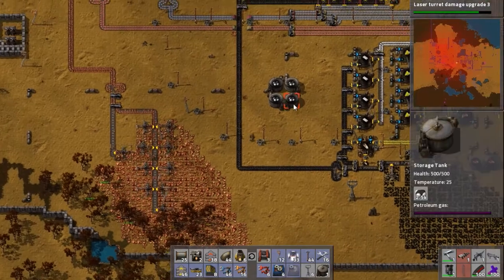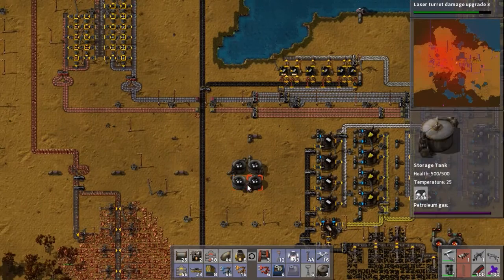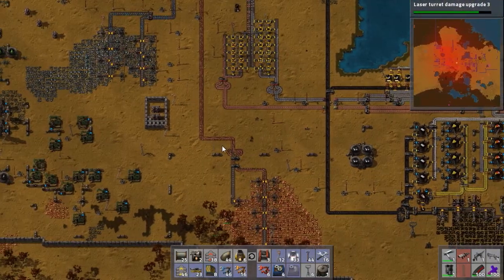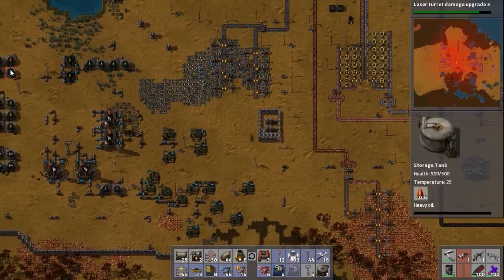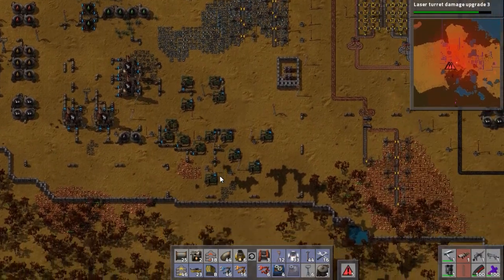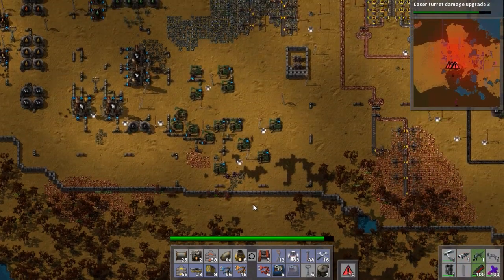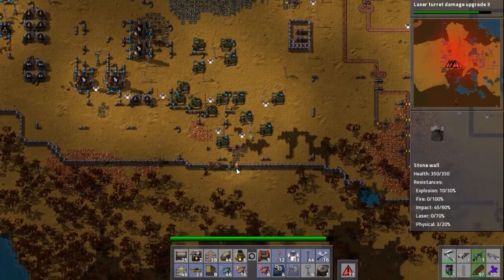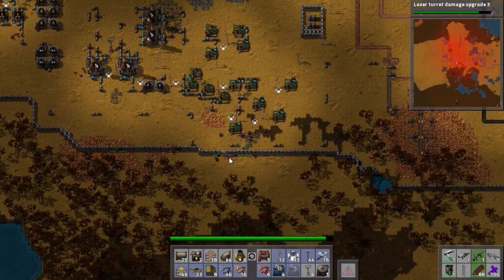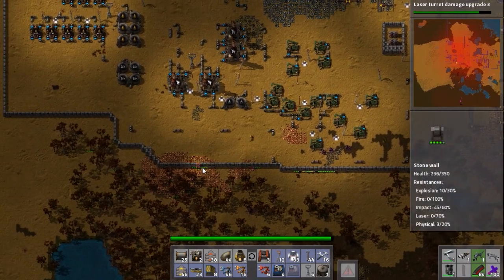We have a ton of petroleum now, so I don't think that's going to be an issue any longer. The only issue we might have is that we might actually run out of heavy oil. Some enemies just showed up — I'll put a fence all the way around just to see where we're getting attacked from. Wow, they're taking quite a long time to kill now.